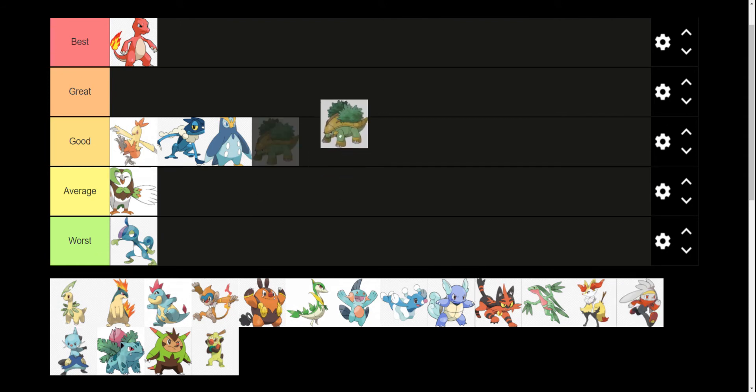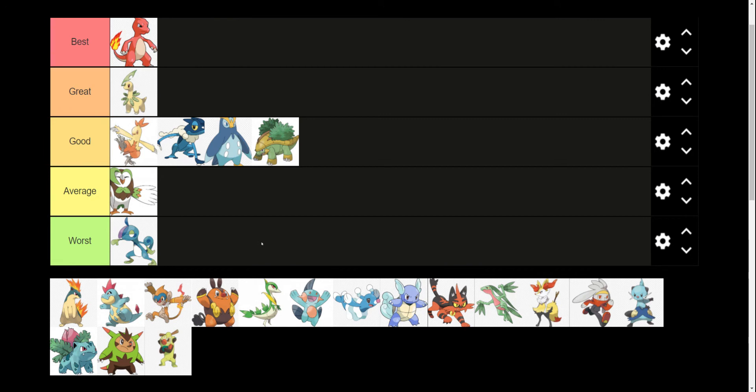I ranked Turtwig as a best design last time, and that was definitely a little biased of me — which I'm not going to stop doing. But I think the second evolution, Grotle, is a good design, though it's not as good in my opinion as Turtwig or Torterra. Bayleef, I think, is a great design. Bayleef is actually my favorite of the Chikorita line. I like how the razor-leaf on the head looks with the cut out of it, and I like how the neck looks better than Meganium's flower. So I think Bayleef is a great design.